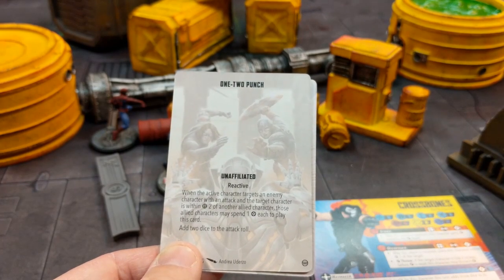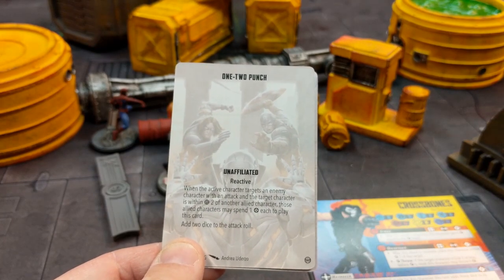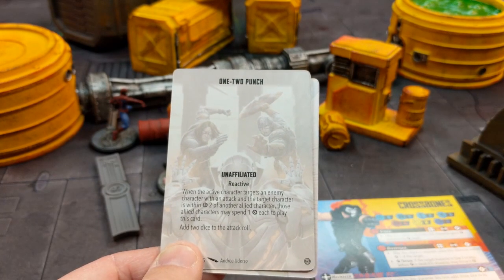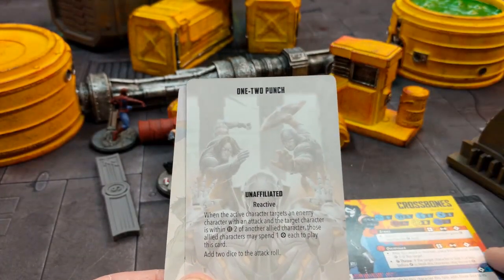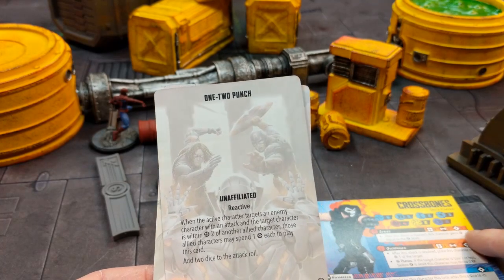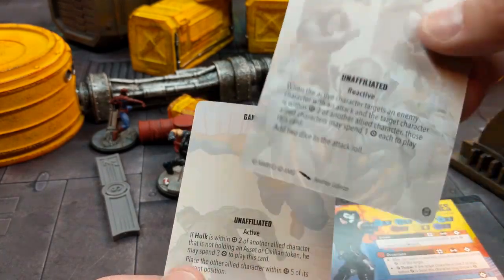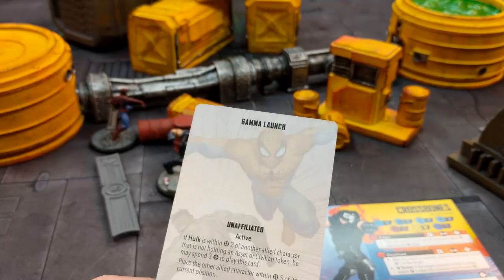One-Two Punch: when the active character targets an enemy character with an attack, if the target is within range two of an allied character, those allied characters may spend one power each to play this card, adding two dice to the attack pool. All of a sudden you're jumping up to a ten-dice Strike or a ten-dice Overpower — potential for a one-attack knockout right there with Crossbones.